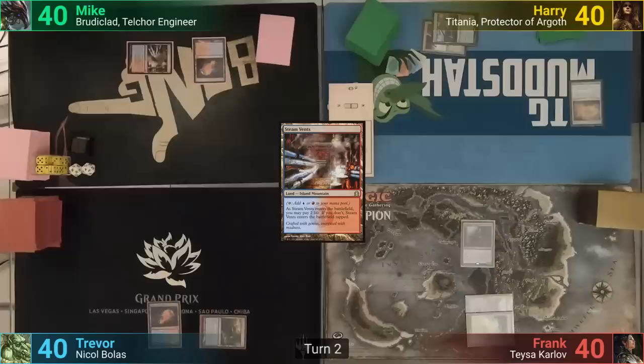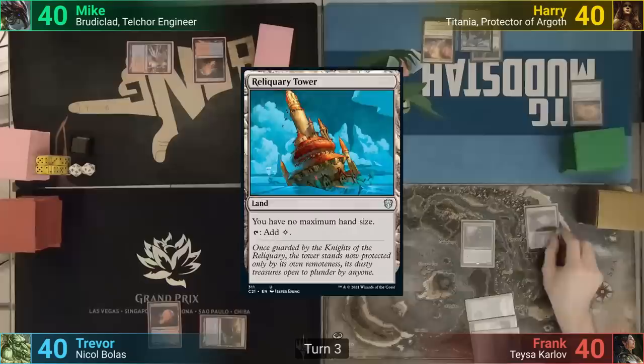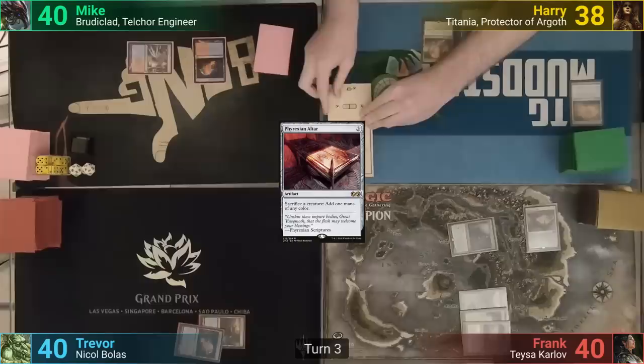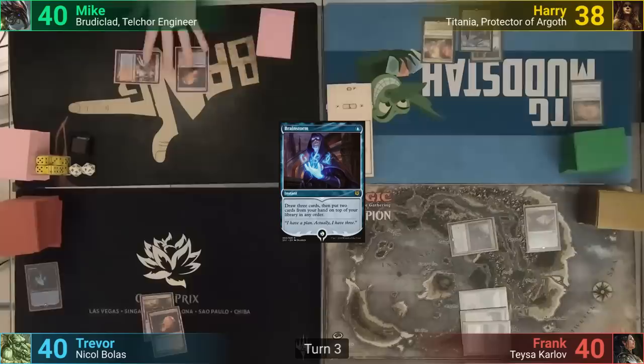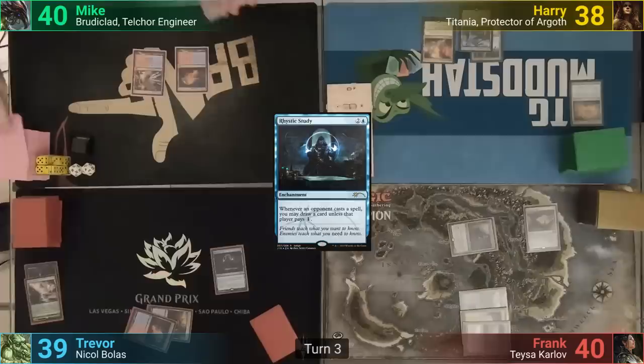Mike plays a tapped Steam Vents. Harry cracks his map at the end of Mike's turn, reveals a Prismatic Vista, and puts it to hand. Harry draws and plays the Vista as his land for turn, passing. Frank draws and plays a Reliquary Tower. He pays three for Phyrexian Altar and moves to combat, swinging Ili at Harry. Trevor uses Brainstorm at the end of turn, then plays a Polluted Delta and cracks it, losing one.